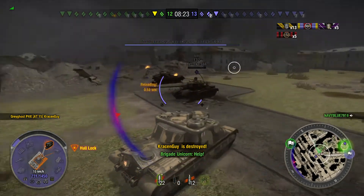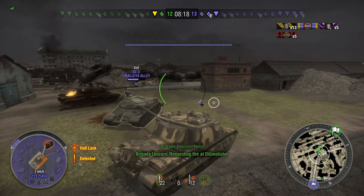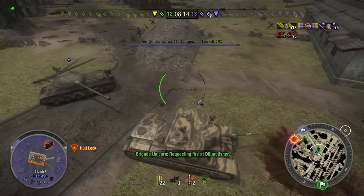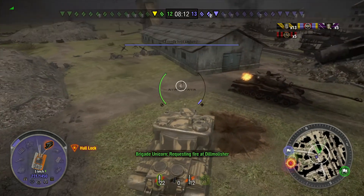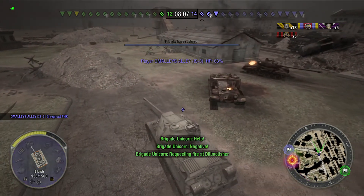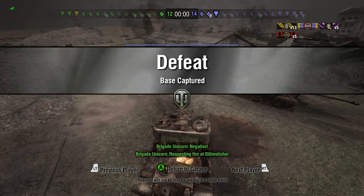While Grey Ghost is dealing with targets in front, Navy Blue warns him that there is an IS-3 coming up behind him. As you're aware, the AT-15 does not have a turret and does not turn very well — and that's what happens when you let somebody get behind you, not that he could do anything about it. The game ends in a defeat due to the enemy capping the base.